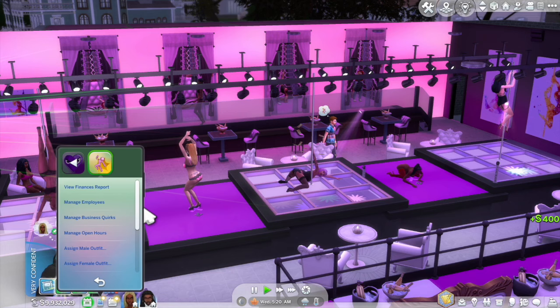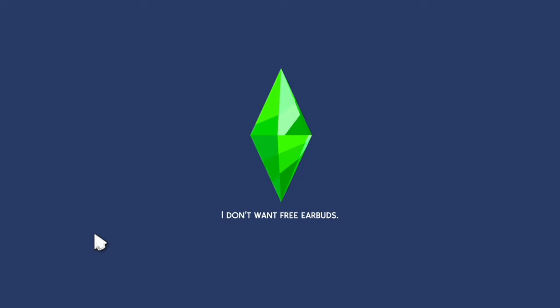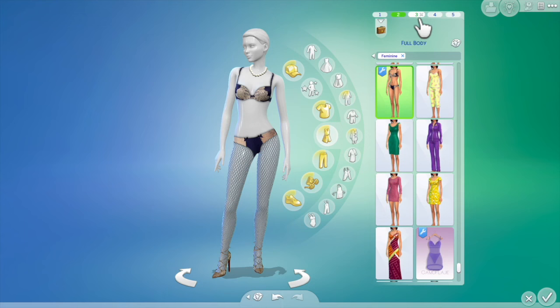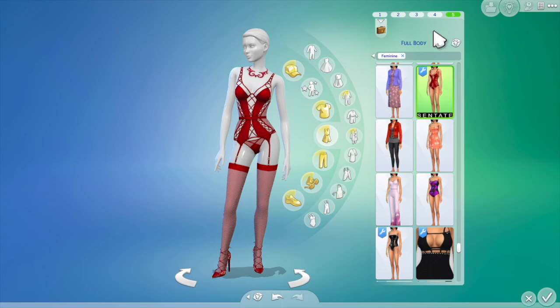Now I'm designing outfits for my dancers. From my strip club menu on my phone, I'm going to click design female outfit. This takes me into Create-a-Sim where I'm able to design five outfits at a time and then assign them to the dancers — I find this much faster than designing outfits individually. I already have my five outfits in place, and if you need to assign more outfits you can come back and use one of these slots. I'm going to hit the check mark.